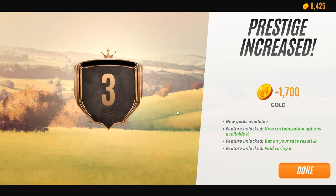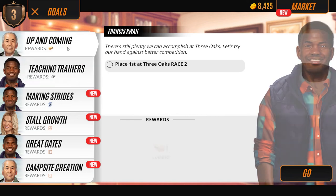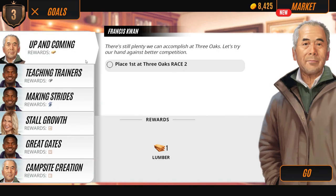Prestige increased! We have new goals available, unlocked new content and customization options, and now we can bet on our own race results. We now have four foal carriages, so we can watch our foals grow up and care for them - hopefully producing better stats from our horses.